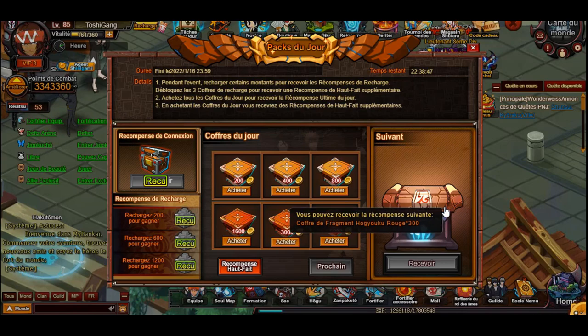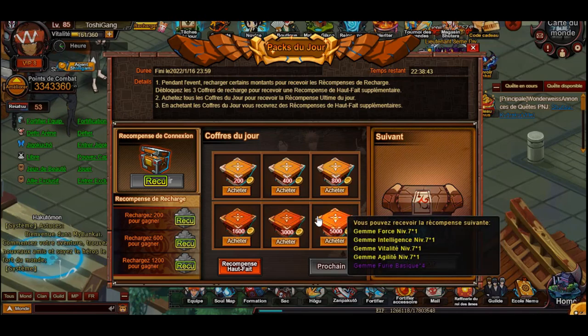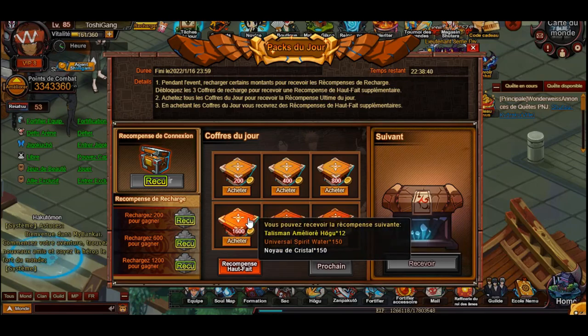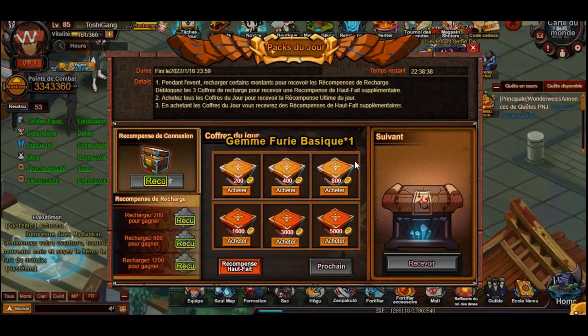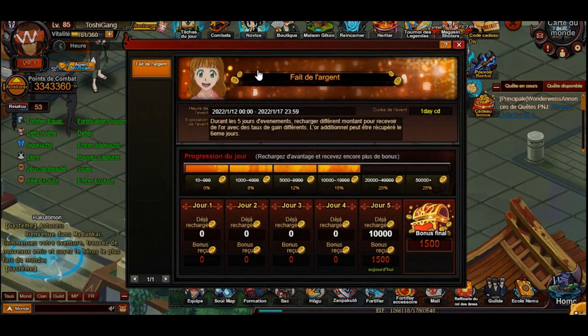I could also get the red Hukujuku fragments if I really want to, but I'm not 100% sure the items are worth it. We currently have Soul Treasure Box, which is a daily top up - you top up every day and gain an extra bonus, and then you get separate bonuses with the milestones.